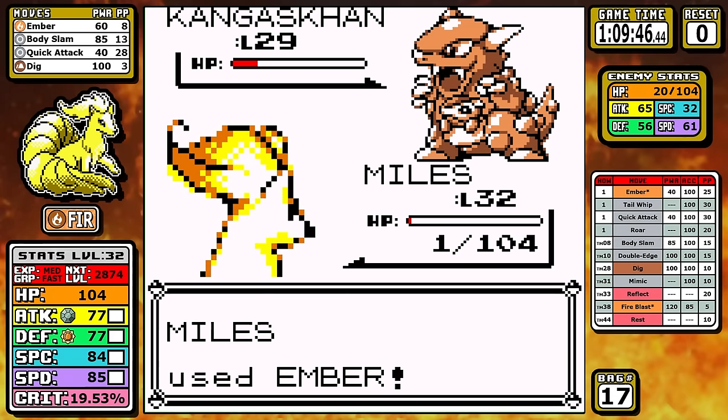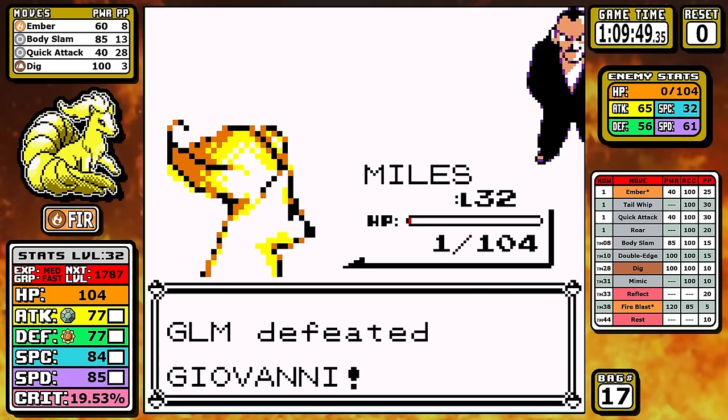Only one thing can save us — this battle is brought to you by Guard Spec, and the fact that Rage is an awful move. These two things add up to us surviving on just one HP, and Ninetales is kind of proving that it has nine lives as we progress through this run.